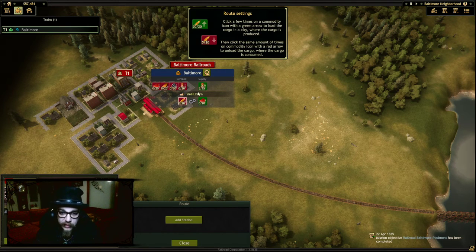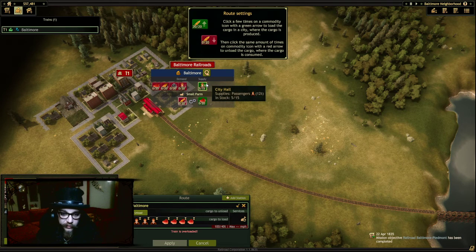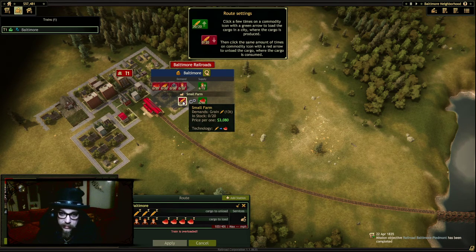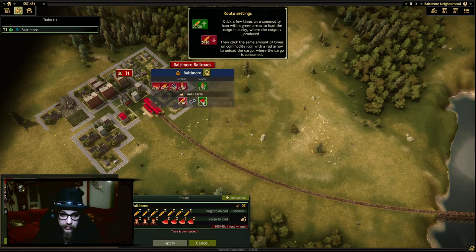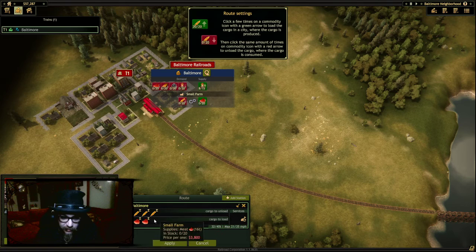Click a few times on a commodity with an icon — this one. Then click the same amount of times. I don't know how many, just click it. Comply. Get rid of that. Chain is overloaded. I see that. What about now? Load unload balance broken. Train is overloaded. How about this? That's fine, we'll just do that.